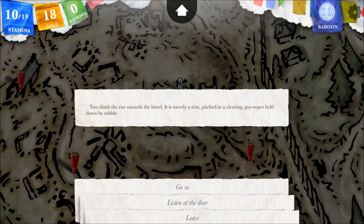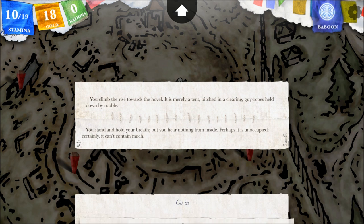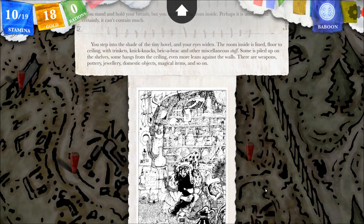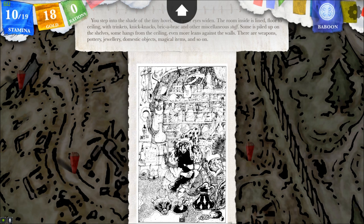You climb the rise towards the hovel. It is merely a tent, pitched in a clearing, guy ropes held down by rubble. Well, if it's a tent there's no door, so how can we listen at it? But I'll listen at the flap of the tent. You stand and hold your breath, but you hear nothing from inside. Perhaps it is unoccupied — certainly it can't contain much. Go in. You step into the shade of the tiny hovel and your eyes widen. The room inside is lined, floor to ceiling, with trinkets, knick-knacks, bric-a-brac, and other miscellaneous stuff.